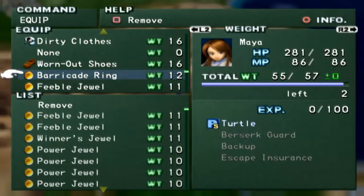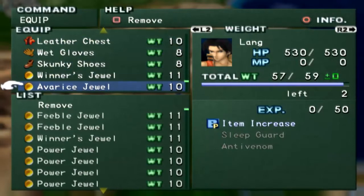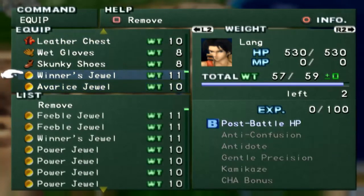I decided to give it to Maya just for the simple fact that she has the turtle ability anyways, and that's the best ability for her at this point in the game. Since this accessory has the unfortunate abilities of upper defense and lower defense cut, it won't hurt her as bad as long as she has the barricade ring on. So to help Lang out with his defense, I'd rather just have the average jewel on him with item increase and the winner's jewel so he can start working on that.